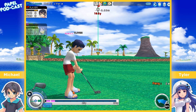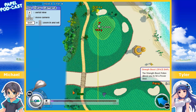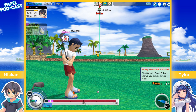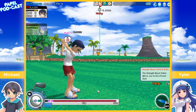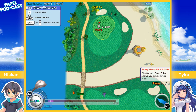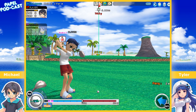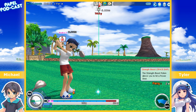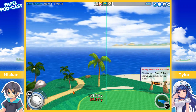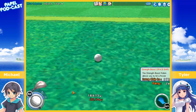For Tomahawk you can do it on pretty much any club except the putter. For Cobra and Spike you have to use three wood, two wood, or one wood — they're the long-distance ones. I'll show you what Cobra looks like. Oh, I did a spin as well! It hit something but it basically does that anyway. Nearly went straight into the hole — but that's Cobra.